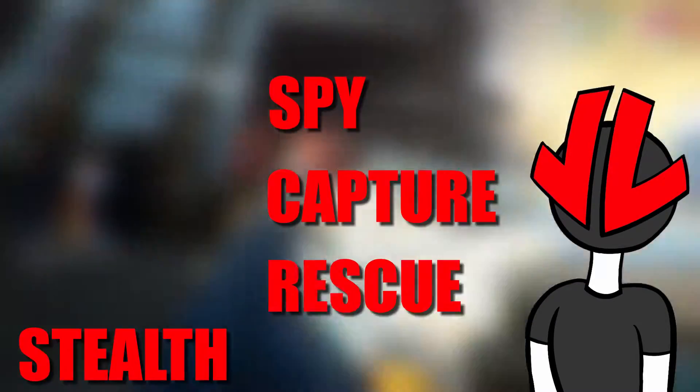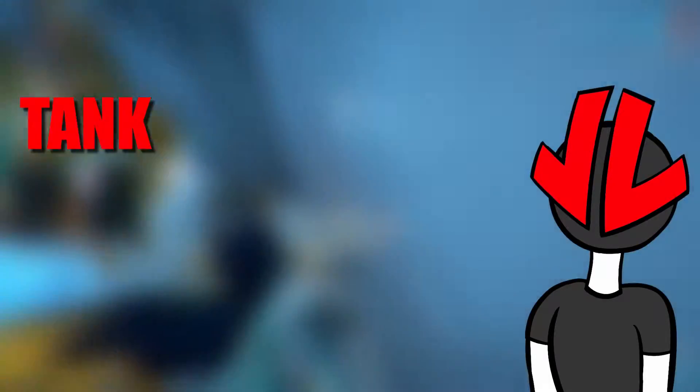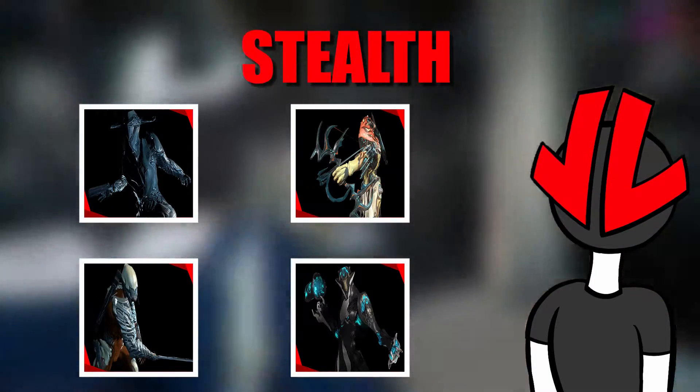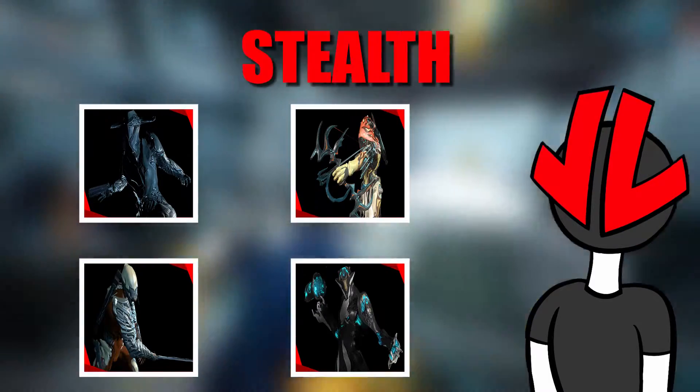Since Stealth is better off for missions like Spy, Capture, and Rescue, and Tank is a better alternative for Endless Missions, we'll be using those instead. All of the frames that qualify as Stealth are Loki, Ivara, Ash, and Limbo. Since these frames are more optimal to those kinds of missions, we won't be using any of them. So, what are the best comps to make for every mission? I'll be going through them one by one in great detail, giving my reasoning for why I chose those frames, and I'm going to be putting timestamps on the bottom of the video. With that out of the way, let's get started.